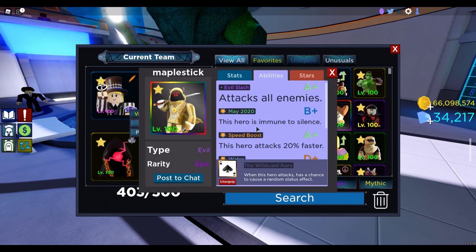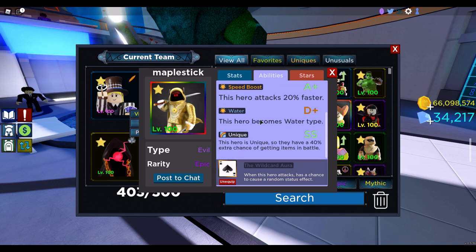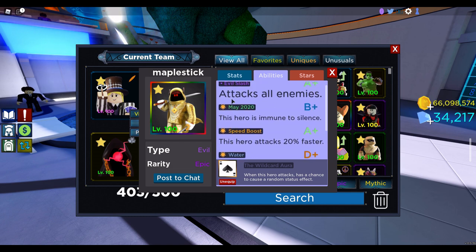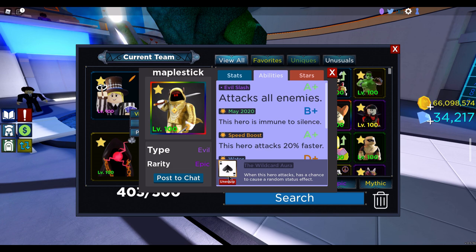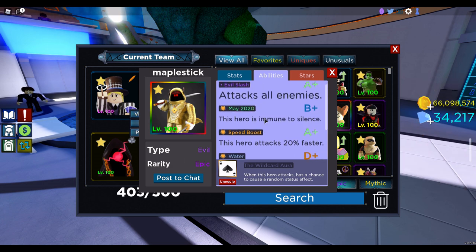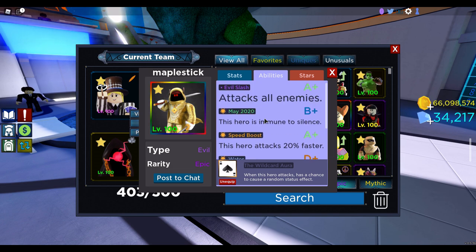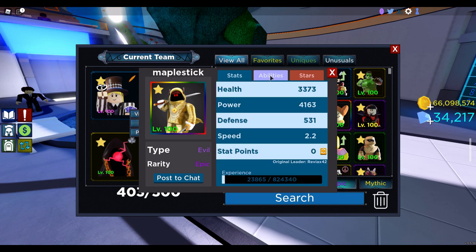Got Speedboost Maple. This one is super special — don't ever expect to get this one. All you need to do is make sure it has Speedboost and Evil Slash, and it will be good enough for you. I put the Wildcard Aura on this, and this guy is probably at least 100,000 gems with all of my abilities, but you can get him for under 10k with Speedboost and Evil Slash. He's 20-starred and has max stats in speed and power.